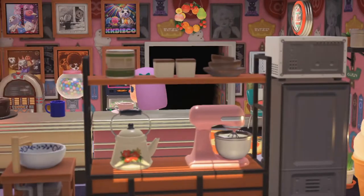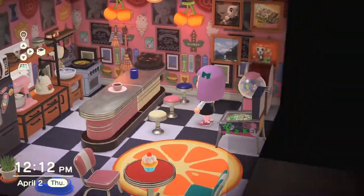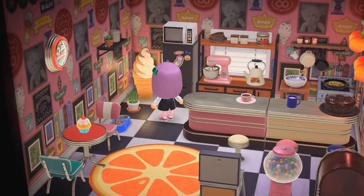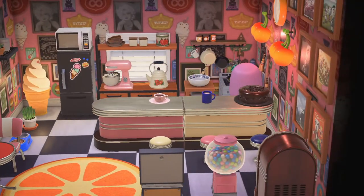We got all this fruit-themed stuff around. I got all this diner stuff — a lot of stuff doesn't match, but that's part of what makes it nice. I recently got that ice cream light back there. She's got a microwave and a fridge, she's got her oven and her sink. She pretty much has everything she needs.